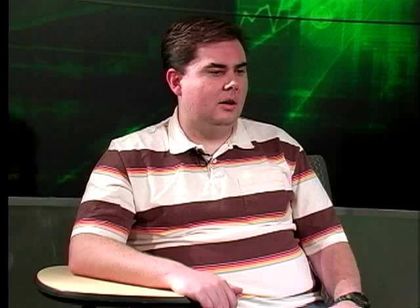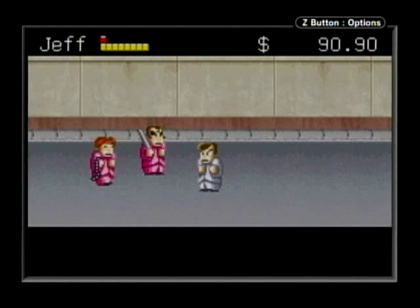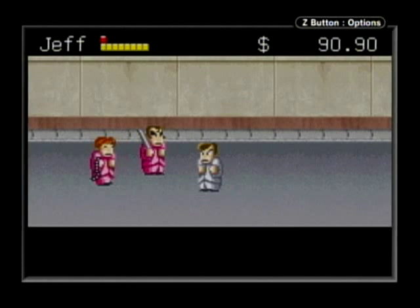River City Ransom EX is a remake of a 1989 NES game just called River City Ransom. It was basically a non-linear beat-em-up, so it took the template from a game like Double Dragon or Final Fight and took it to this kind of world perspective where you can run around, go from place to place, and do different things. It had a specific quest as you, as either Alex or Ryan, try to rescue Ryan's girlfriend from the evil clutches of Slick.